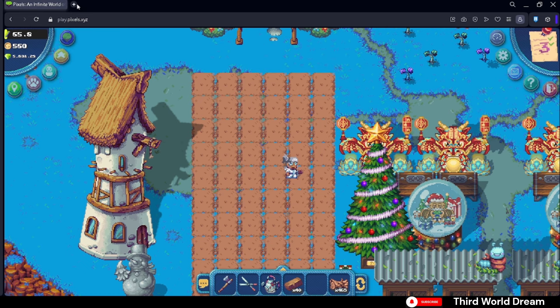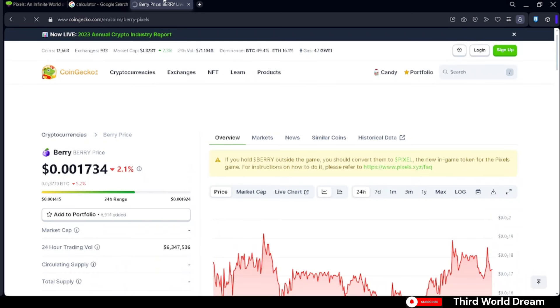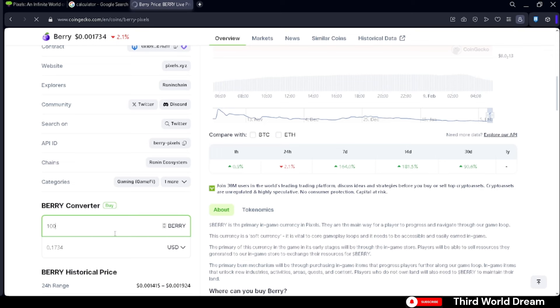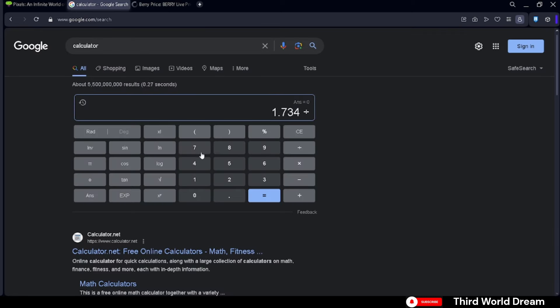Although there is no initial price for PIXELS, we do know that 1,000 berries is worth about 7.6175 PIXELS when you convert it, and each berry is $0.0017. So we input 1,000 berries and see how much it's worth in USD — we get that number: 1.734. Divide it by the number of PIXELS we get per 1,000 berries, which is 7.6175.